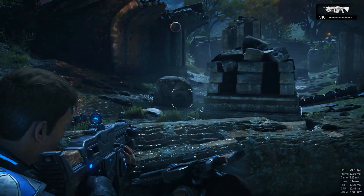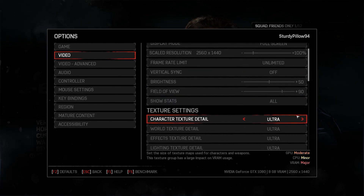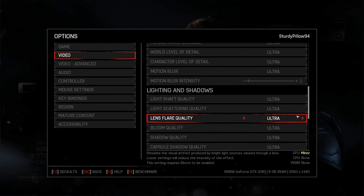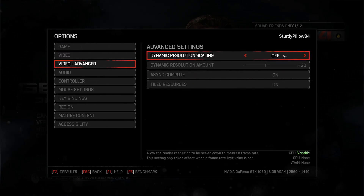Mafia 3 for example. The amount of graphics options PC users have in the settings is pretty incredible — we can fine-tune how the game looks with a little description on each setting so we know what we're tweaking, plus its impact on CPU, GPU, and VRAM.